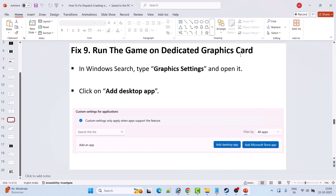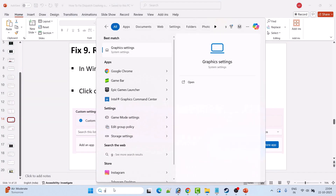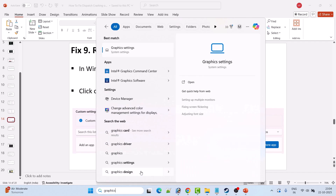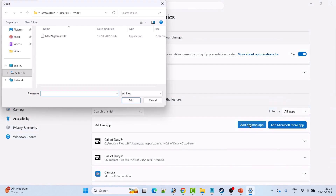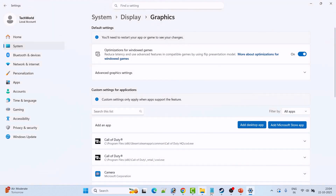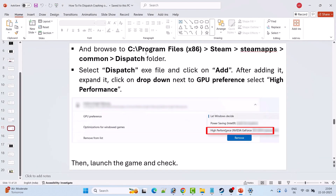Fix 9 is to run the game on the dedicated graphics card. In Windows search, type Graphics Settings and open it. Click Add Desktop App, browse to the game installation folder at C:\Program Files (x86)\Steam\steamapps\common\Dispatch, select the Dispatch exe, and click Add. Expand it, click the dropdown next to GPU Preference, select High Performance, then launch the game and check.